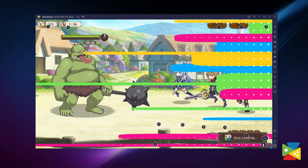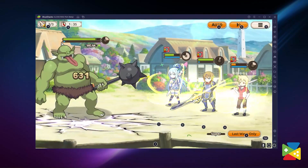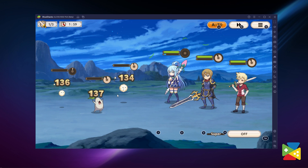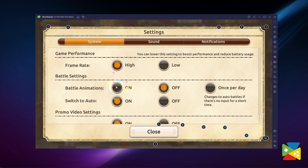BlueStacks takes pride in its performance with RPGs, and Konosuba is no exception. You can enjoy the game at the best visual settings without expecting any lag or crashes. If you want a lag-free 60fps smooth gameplay experience, make sure to go to settings and put everything to the max.